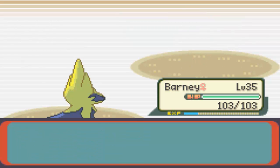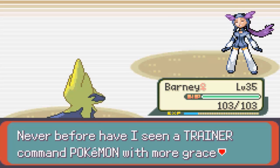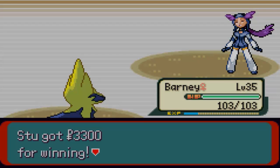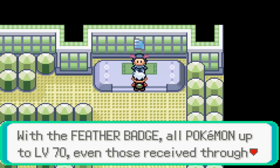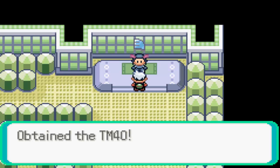Pretty short battle, and pretty easy gym when you have the right typings. Escargo hit level 35 - that's awesome. We defeated Winona! She says: 'Never before have I seen a trainer come in a Pokemon with more grace than I. In recognition of your prowess, I present you with this gym badge.' We get the Feather Badge. With the Feather Badge, all Pokemon up to level 70 will obey you. You will also be able to use the move Fly out of battle. And she gives us TM40 - it's Aerial Ace, her signature move that she never even used.